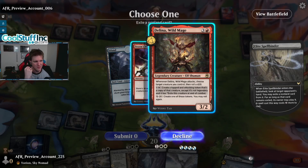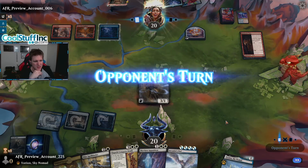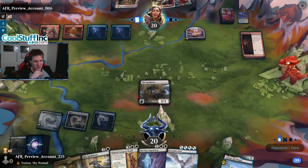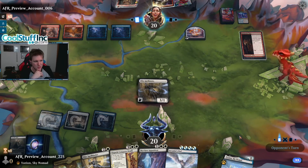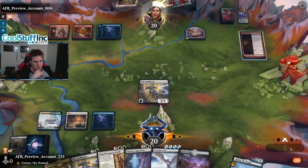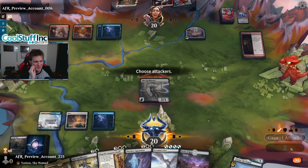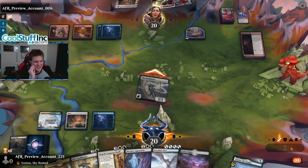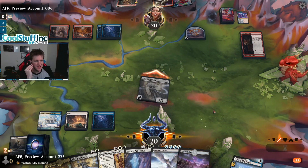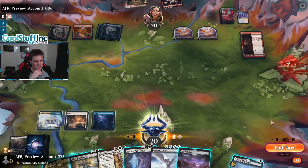I'll take the Wild Mage off the battlefield and leave the Storm's Wrath, because I think we can play around it fine — our creatures gain value when they enter the battlefield, so if our opponent wants to cast Storm's Wrath that's okay. Field of Ruin for the Den — nice. We're gonna need Field of Ruin reprinted with all these creature lands, just saying. Another Prismari Command — we can go for the Arcanist Owl or hit the Storm's Wrath before their hand is empty. Let's hit the Storm's Wrath.